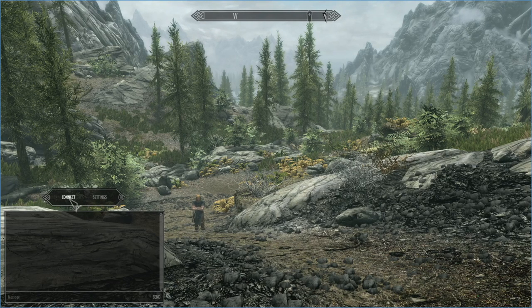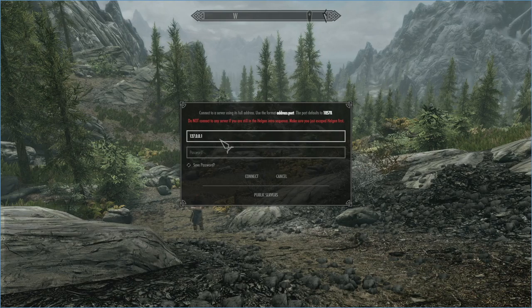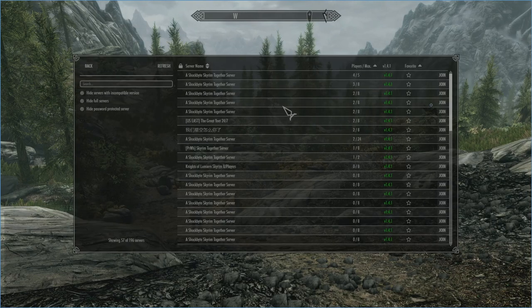Go up to connect, and if it's a server someone you know is hosting or you're hosting yourself, type in the IP here. If a password is configured, type it in — though you don't actually need a password for it to work, so you can have a passwordless server. If it's not a local server, go to public servers where you can choose a game, see the max players and how many are currently in. For instance, one server shows four out of five players — just click join to get in that way.